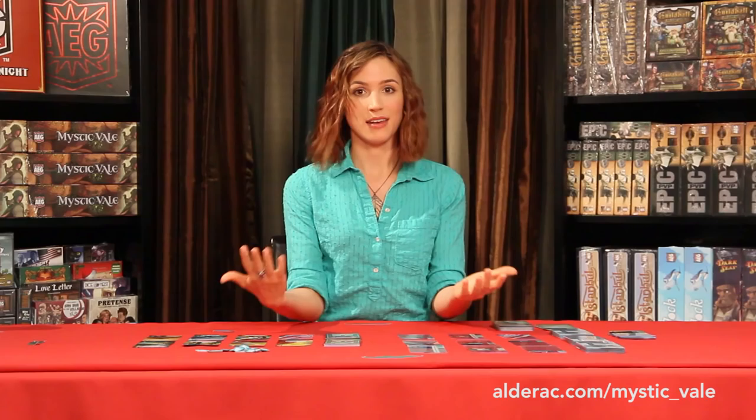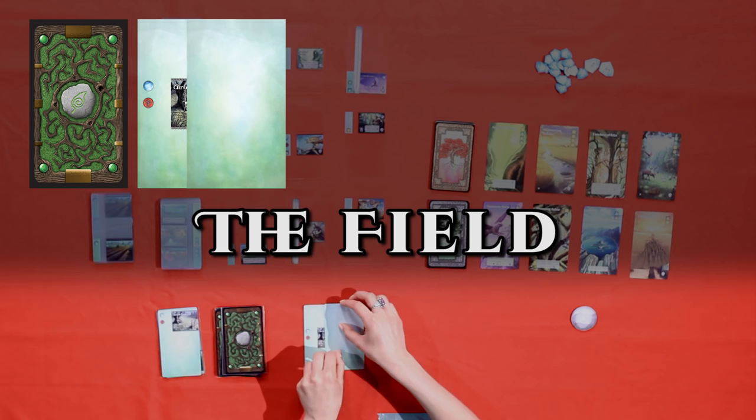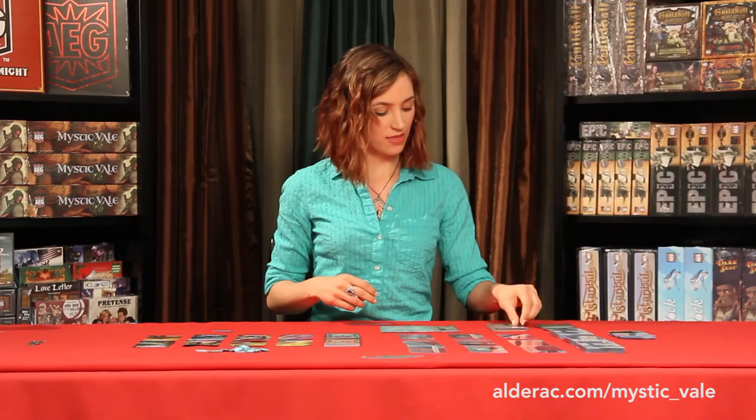Now I'm going to move my whole field into my discard pile. Now it's time for the prep phase, where we set up the field for the next turn. First, we slide over our on-deck card, which means that this turn we're starting with a decay right off the bat. Here's a blank card, so it just goes into our field. And another one. Now we're up to two decay. And there's the third, so that's it for this field. That would be the end of my turn, and I would pass play to the next player.